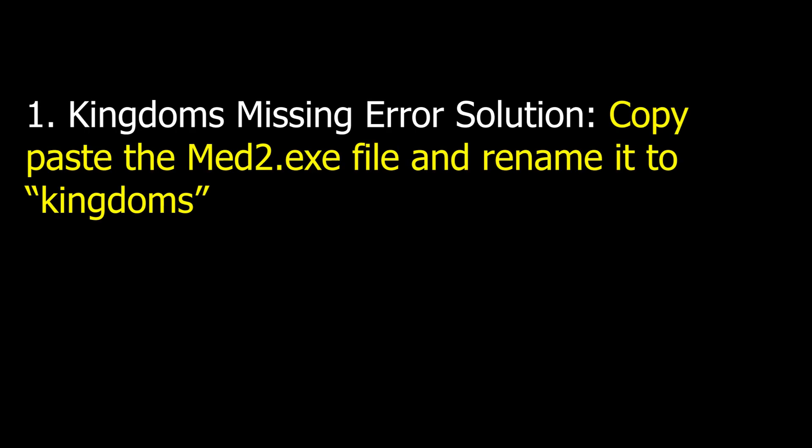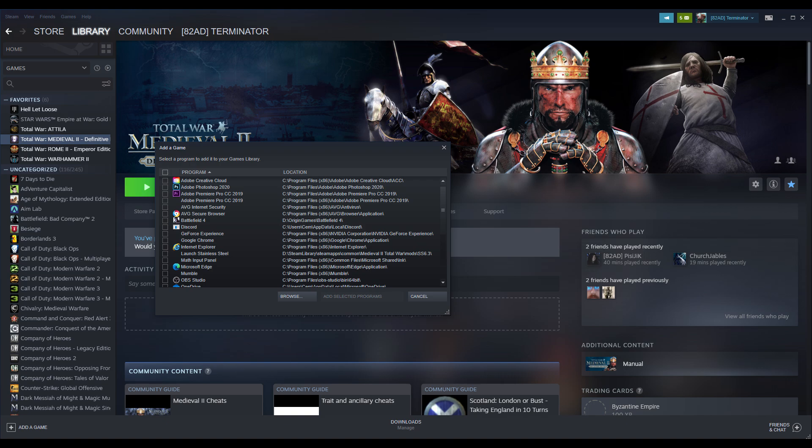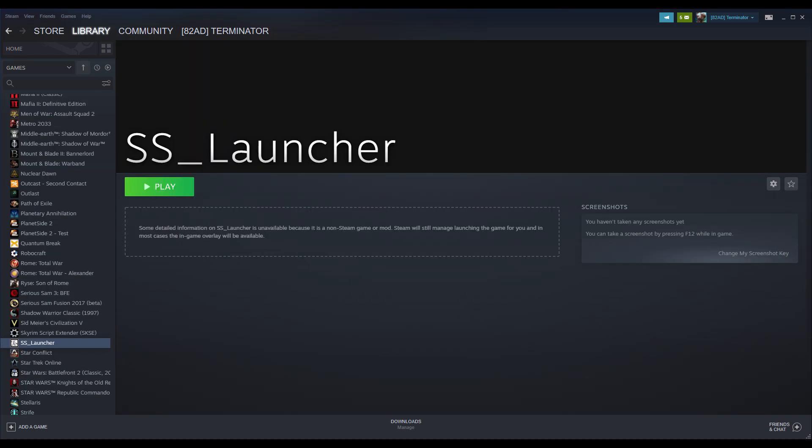Finally, set up what submods you want and you're good to go. Two tips for running the mod: if you get an error saying Kingdoms is missing, copy paste your Medieval launch file in the same folder and rename it Kingdoms — that will 100% resolve the issue. Second, always run using the Stainless Steel launch file; don't launch Medieval 2 from Steam. To make it easier, go into Steam, hit the games tab at the top, and press 'Add a non-Steam game to your library,' then find and add the 6.4 launcher so you can just launch the game from Steam.